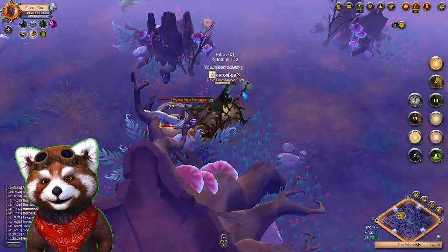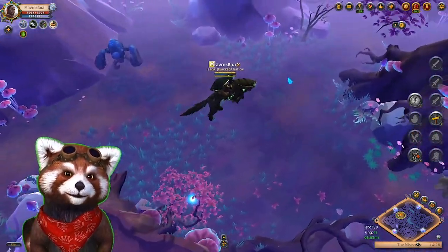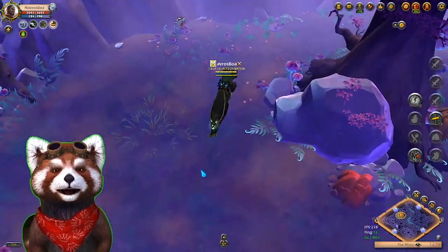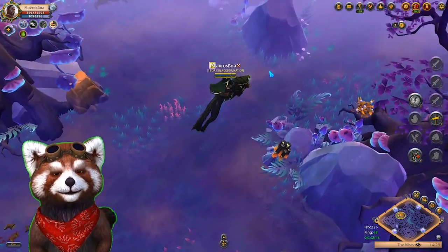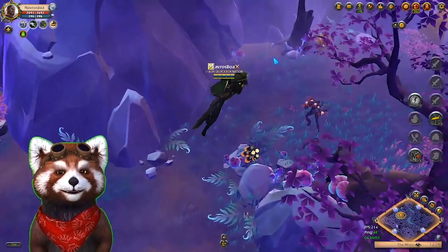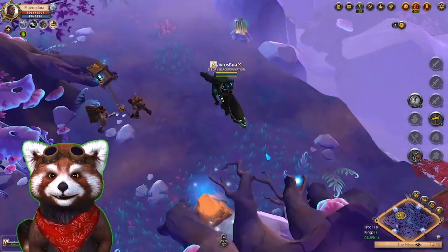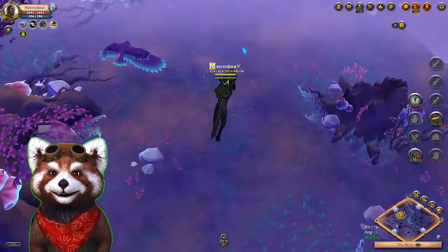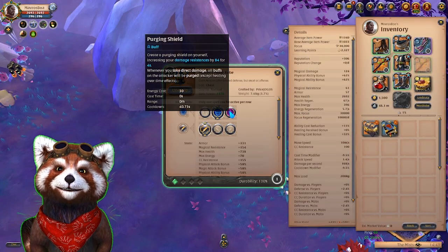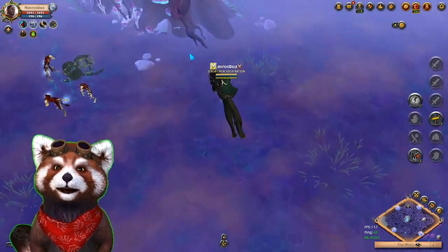GG bro. I wasn't expecting him to be that difficult, but he was good. He was using a nature staff but not a Blightstaff, which means he had inferior mobility to me. He did have a nice kit that was punishing me — he had reflect, the everlasting spirit, and more damage than I did. But because I had more sustain and speed I was able to move in and out away from his damage. No matter what nature staff you use, you should always be kiting.